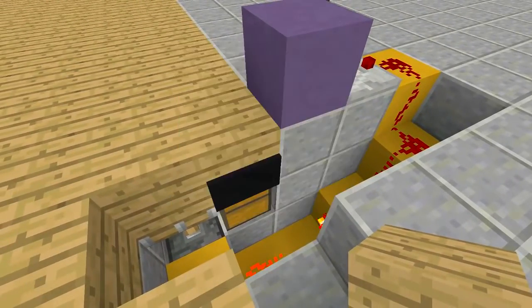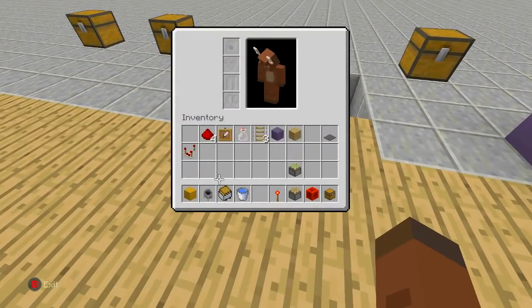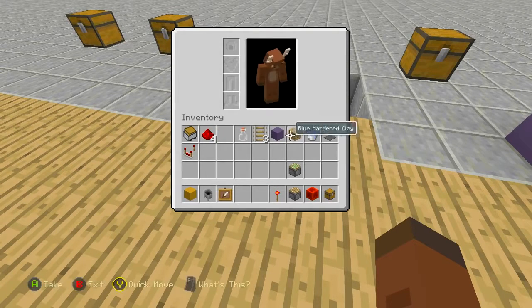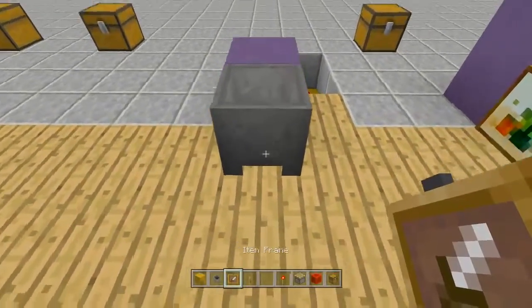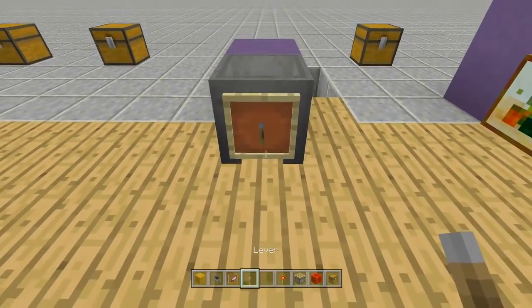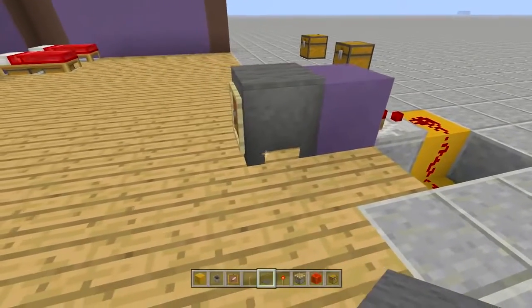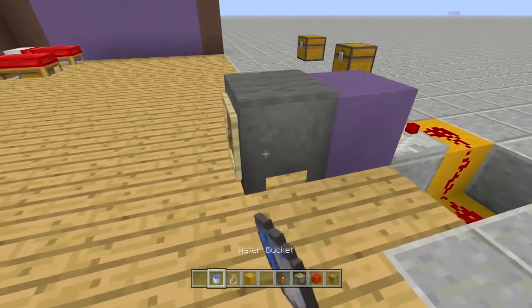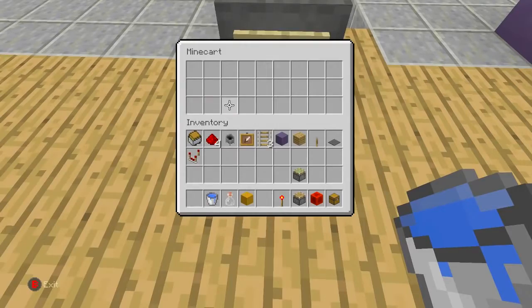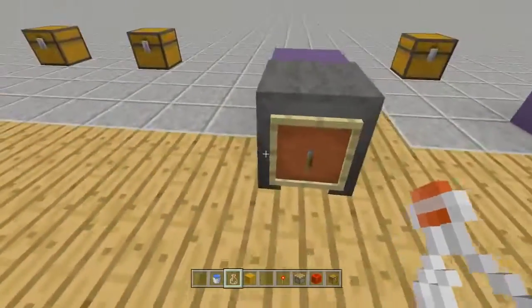Place your blocks back into place, hide everything up, place your cauldron again, place your item frame with your lever off the front, and place your carpet right on top. Now you can't see anything underneath. Take out your water bucket and glass bottle — when you add water it opens up and you can go inside your minecart with a chest; take the water out and it's completely closed with no chests visible. There you have it.